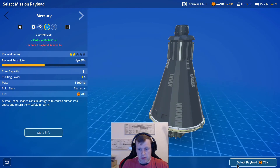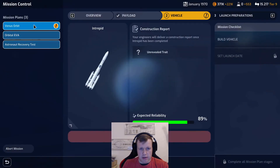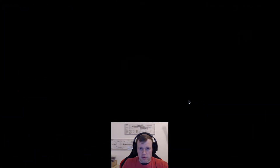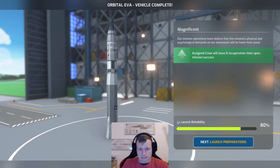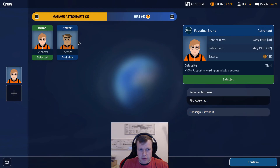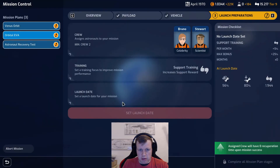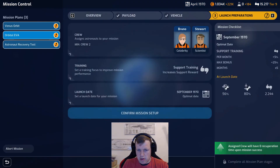Mercury payload - 78, nice. All the active missions are now waiting. Venus orbit still needs its vehicle. The mercury capsule is done - additional support, nice. Orbital EVA - we need to assign both of our astronauts. Confirm that training will of course be support training. We can go to September for the launch date and still be ahead of China. Okay, we will do that.